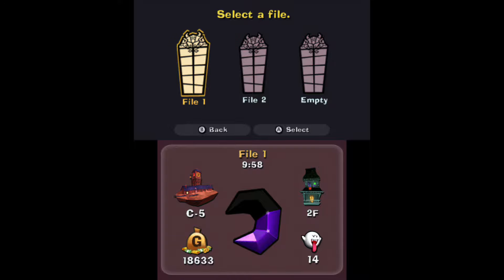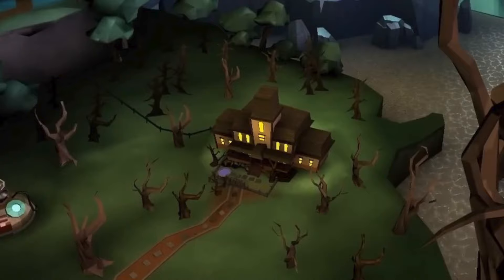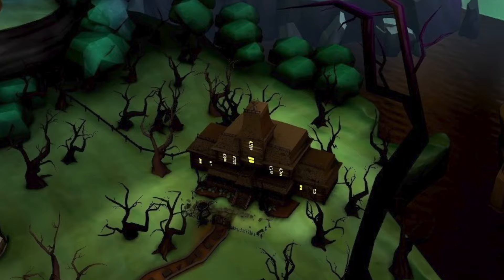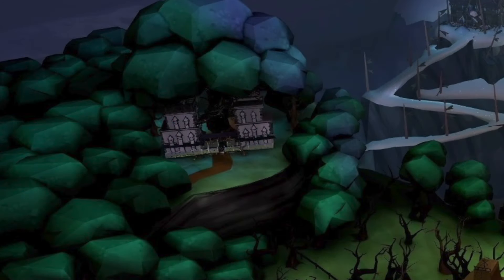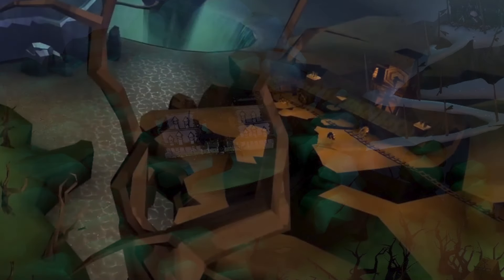Luigi's Mansion 2's file select is now different. It used to just be three windows with a gray background — now you actually have the background of Evershade Valley, the Gloomy Manor, and even the Dark Moon behind everything. The map of Evershade Valley definitely got an overhaul: the Gloomy Manor has a lot more detail with bricks, siding, a darker color and tone, and trees around it. The Haunted Towers look more even in height, and you can see the bridges connecting them.